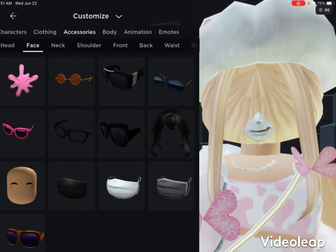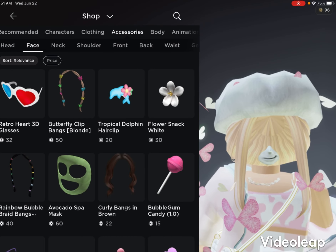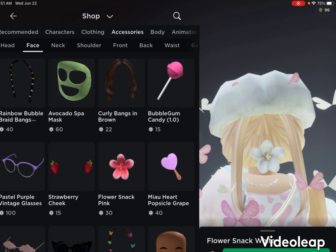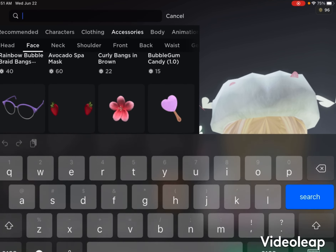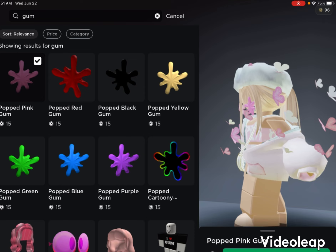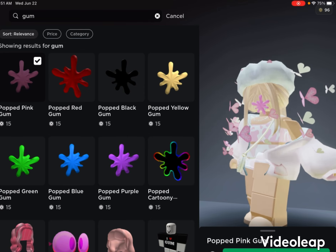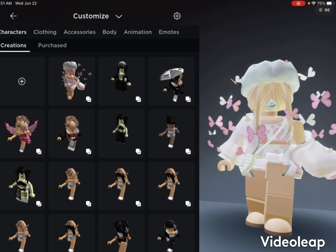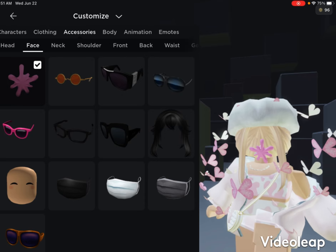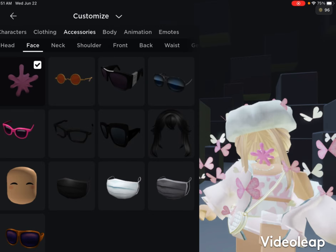So go to body and heads, you got the head and select it. But you can see the face and the nose. So what we're gonna do is go to accessories and get one of these flowers — like Snack Flower — but go to accessory faces. Or get this gum. Gum is much cheaper and is like better. You go to accessory face and you put it, and boom — you have it.